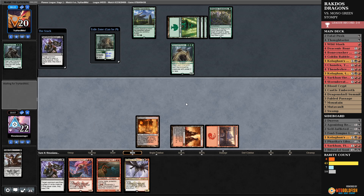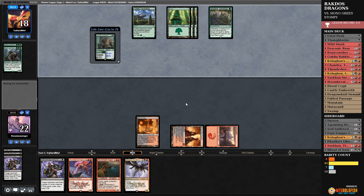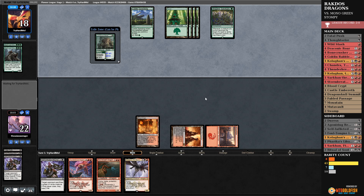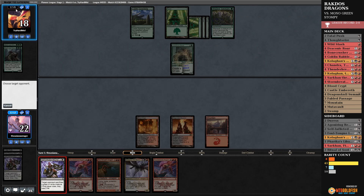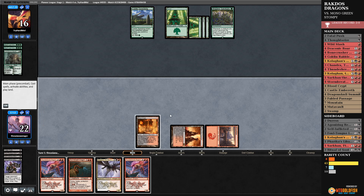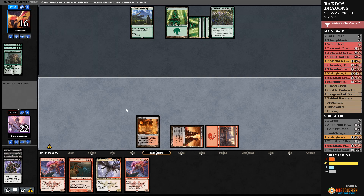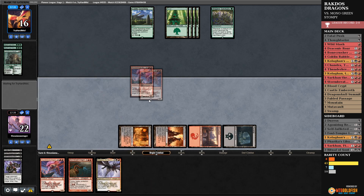Come on deck, give me something good. Just leave them with a bunch of lands — I'm happy with that. They've cast Lovestruck Beast. I'm in serious need of lands. Oh boy — another dragon. Any moment now I'll draw that threat or that land and then you'll be threatened, but until then your turn. Having lands in 2020 — imagine that. When I tell you I draw a land at some point — a little bit late, but better late than never.